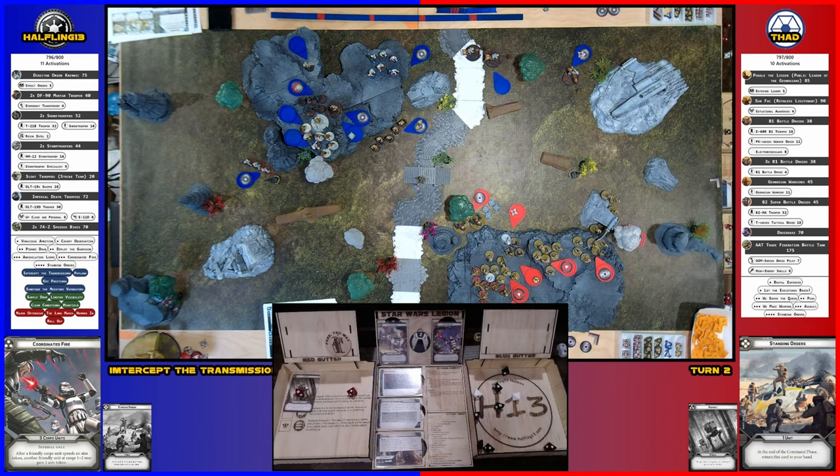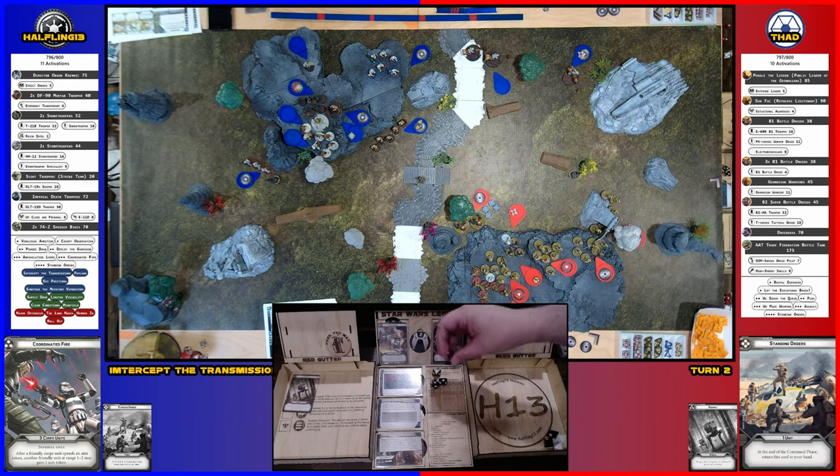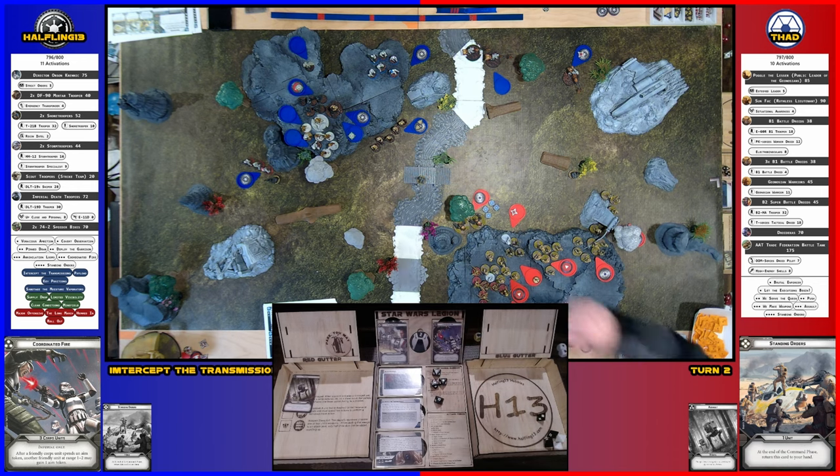Two blank white, two blank black, two surges on black, one crit black, two hits on black. One of these converts due to impact to a crit — so four. That strips the shields.